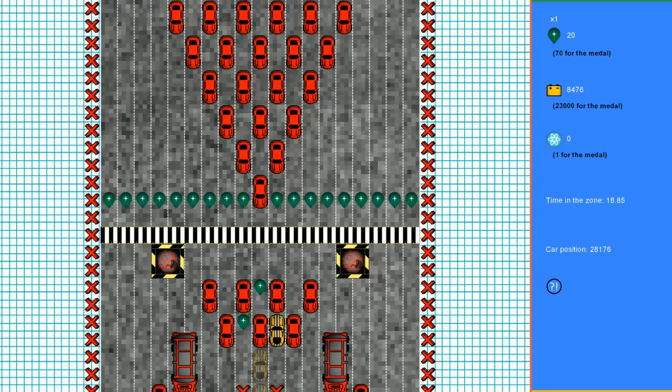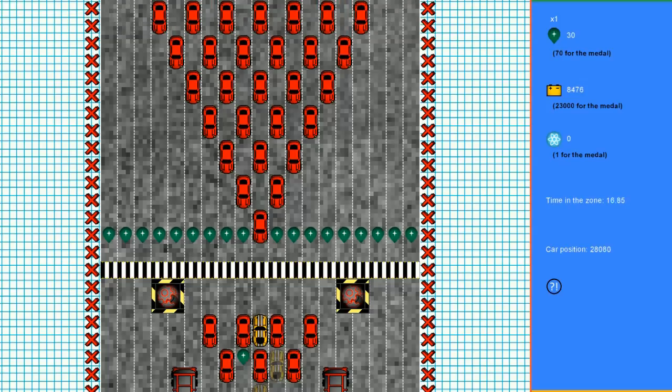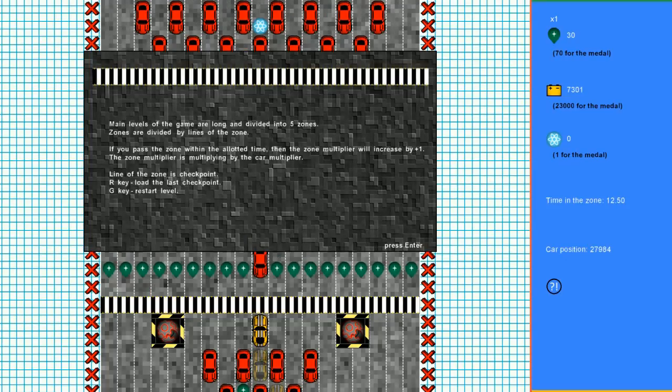Oh, I get it — I can swerve between the cars! Main levels of the game are long and divided into five zones, divided by zone lines. If you pass a zone within the allotted time, the zone multiplier increases by plus one. The zone multiplier is multiplied by the car multiplier. R is load the last checkpoint, and G is restart the level.